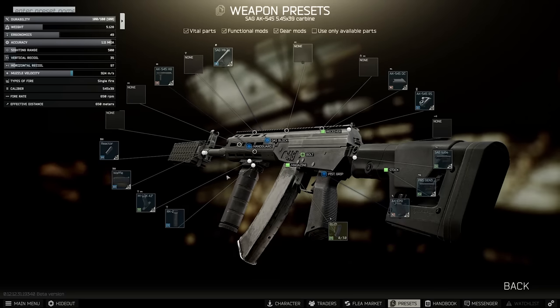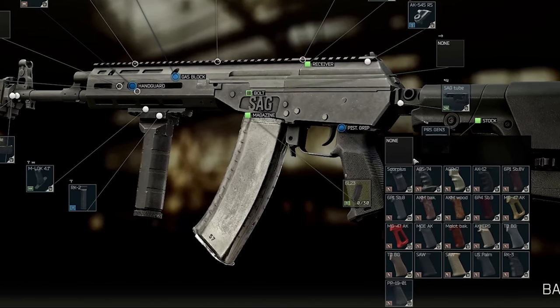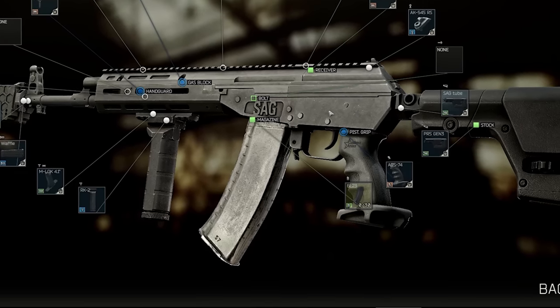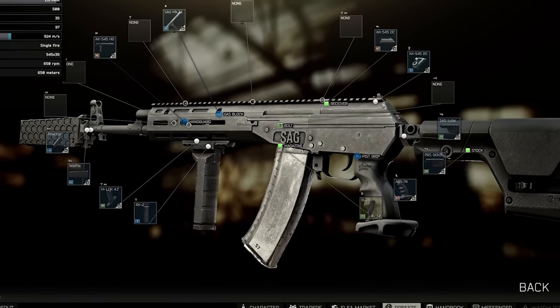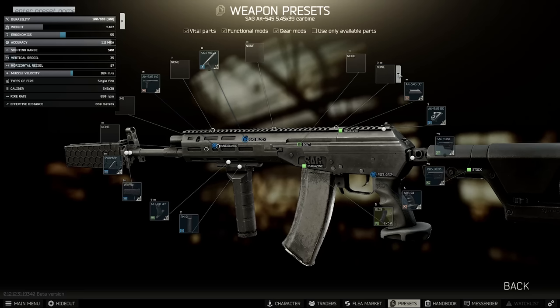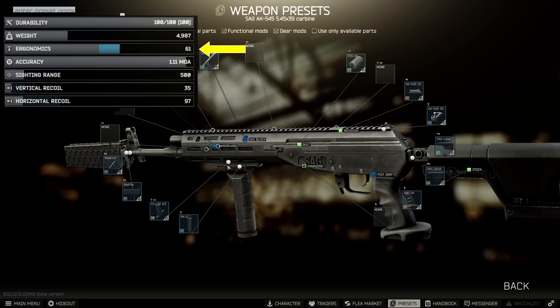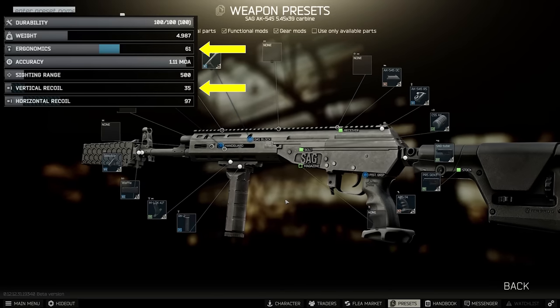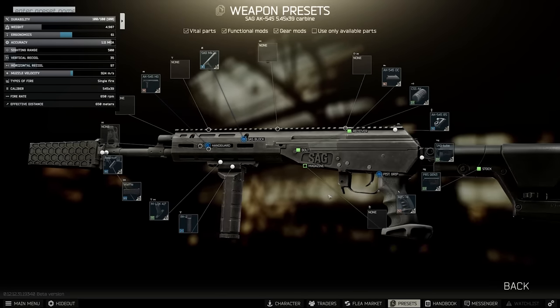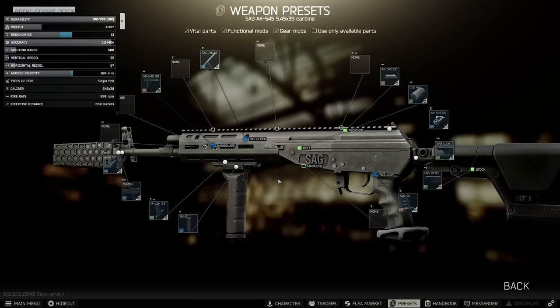This gets you to 35 recoil on the long version, which is kind of insane. You can improve ergonomics slightly by changing the pistol grip to the AGS, which is very expensive — I don't see many people using it unless they pick it up. On the charging handle you can add the CSS knurled AK charging handle which gives three more ergonomics, and that takes you — removing the magazine — to 61 ergonomics and 35 vertical recoil. Given that we've put on very recoil-centric parts that normally reduce ergonomics quite a bit, having 61 ergo left over is actually pretty insane.